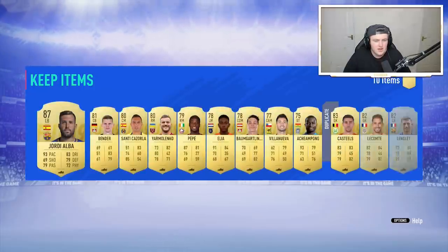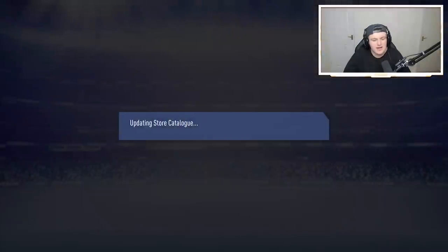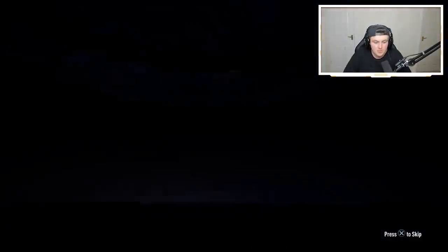We've got a Bender — that's about it. Nothing too spectacular, but we've finally got a walkout. I just want to get a birthday item to be honest. I really want to get a birthday item. That would be dope. No back-to-back walkouts — that's disappointing.